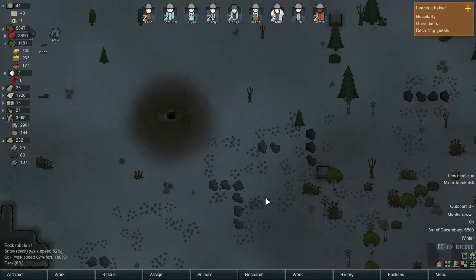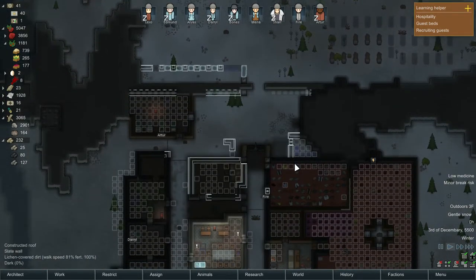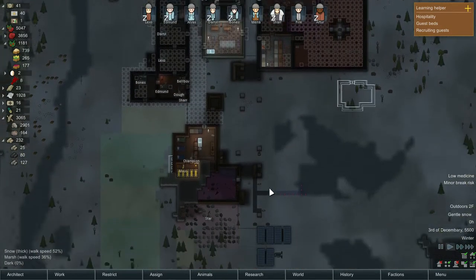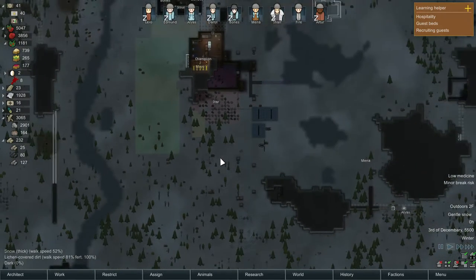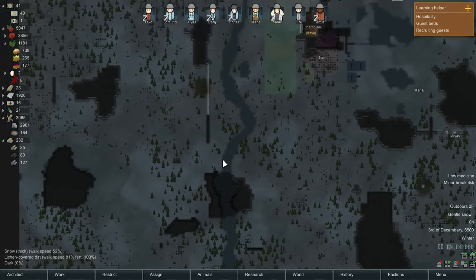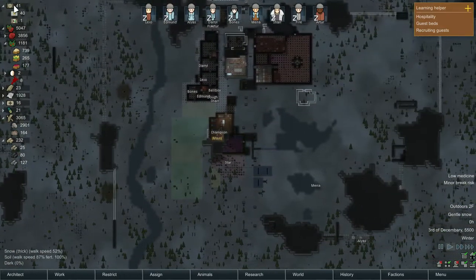Welcome back everybody to the colony - RimWorld beta 18. Nice gentle snow is falling, mist in the air. The whole map is just completely covered in snow. We do have permadeath on - that's what that autosave was all about. There's no going back if something bad happens, we're completely screwed.